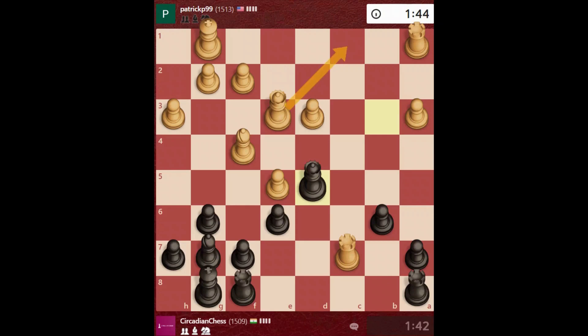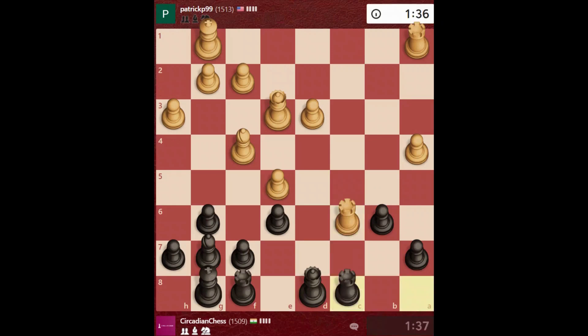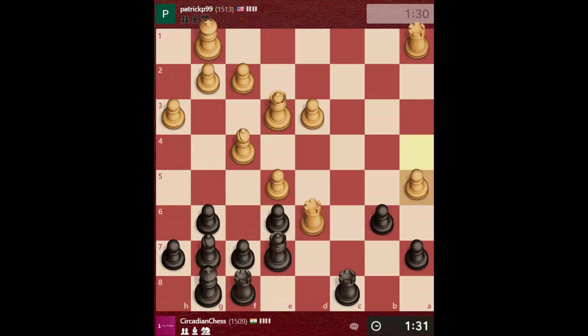If the queen moves somewhere else, I have this pawn with two pieces attacking. I will attack the rook. Rook c8, take control of the file. The idea is to go rook d8. Let's take - my queen is protecting the pawn.